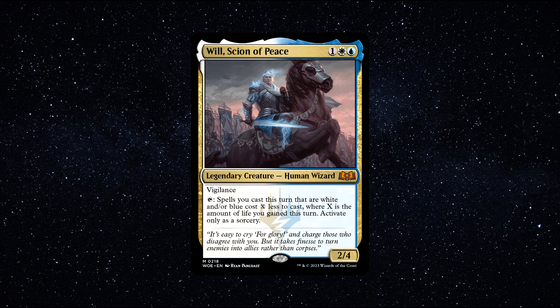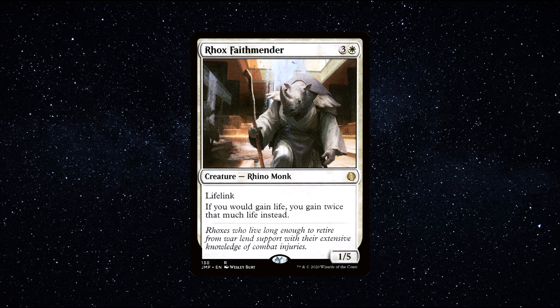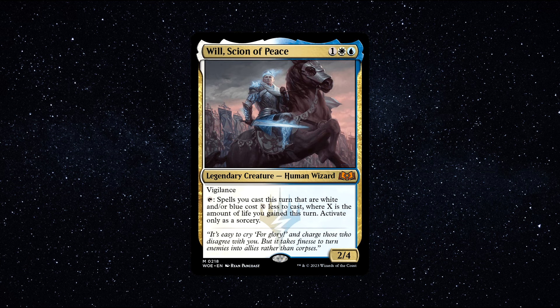Combine Will with a life gain deck and you'll be having an absolute blast. A must-have card for this commander is Roxanne, the Tireless Reaper — that's a funny name. Roxanne is incredibly good in any life gain deck, to be honest with you. Being able to double the amount of life you gain is crazy good, and when paired with commander Will, things get rather bonkers. This is an auto-include in my opinion. Overall, if spell reduction and life gain sounds fun to you, then give Will, Scion of Peace a chance. He is very good. You can buy this commander for around $1.